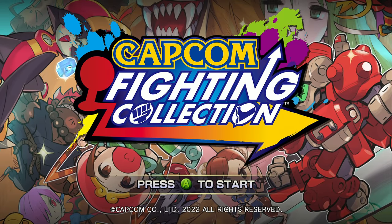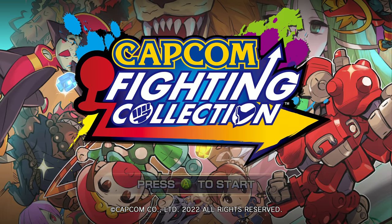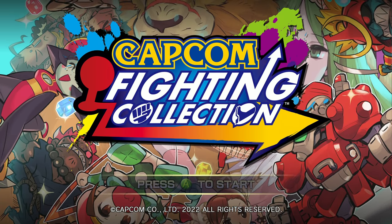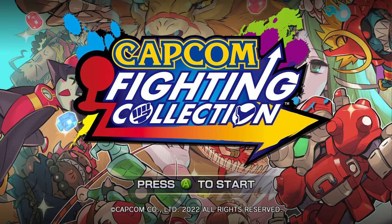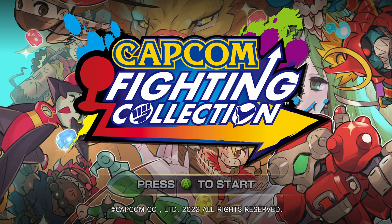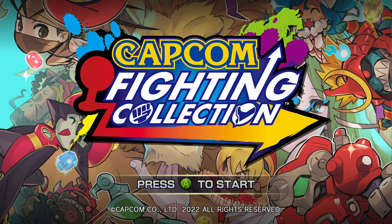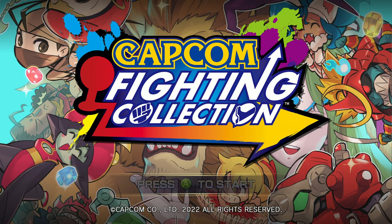And that, my friends, is a preview of the Capcom Fighting Collection. Lots of good games and some big tentpole games like Vampire Savior and Red Earth never really saw the light of day in a modern sense, and now they're here for you. CyberBots I think is pretty cool. Puzzle Fighter returning is great. There's all sorts of fun features for each of the games — adding proper training modes is awesome for the older games, and filters and visual stuff. Very much looking forward to the fact that all the games come with online play and they're all rollback netcode. So a lot of the classics should be playable in a modern sense in a way that just hasn't been possible before, on consoles and through Steam now.